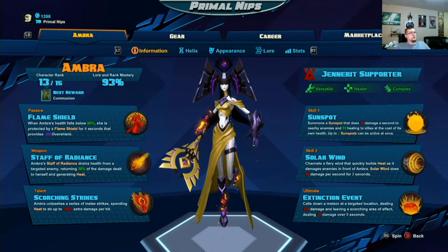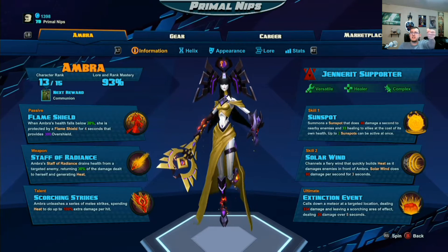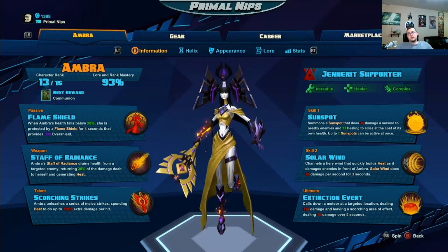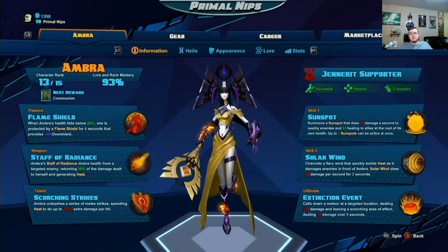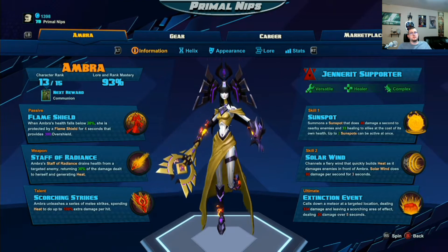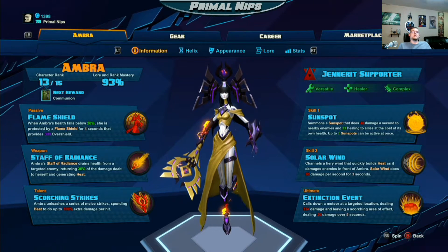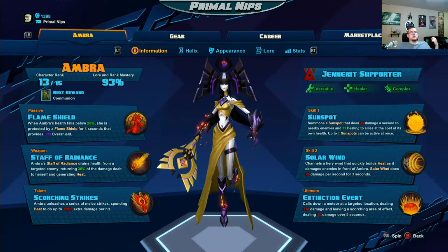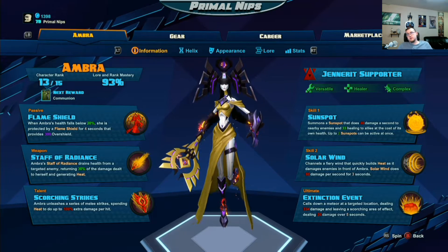And the talent: Ombra's staff slash spear. She stabs people with it instead of burning them. If you have your heat up, it will do extra damage, but you can only use about 4 stabs for an entire heat moment. Skill 1 is Sunspot — it summons a Sunspot that deals 40 damage a second and can heal nearby allies up to 33, which will be increased as you level up. You can place 2 sunspots, or 3 if you have the mutation.